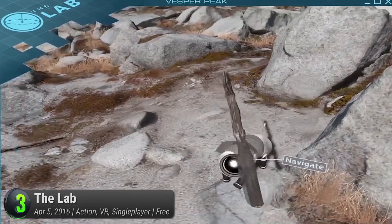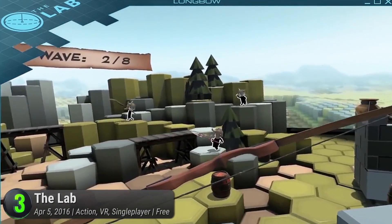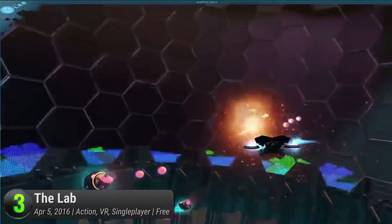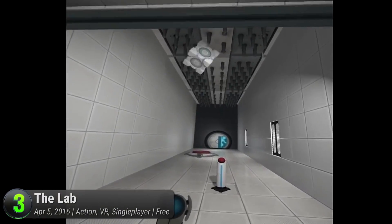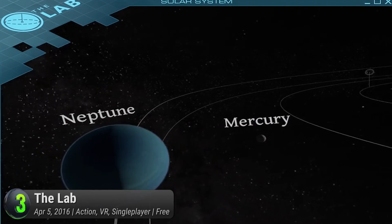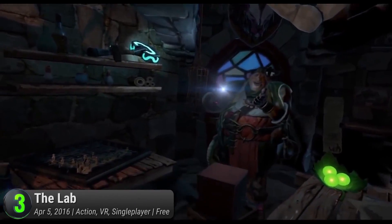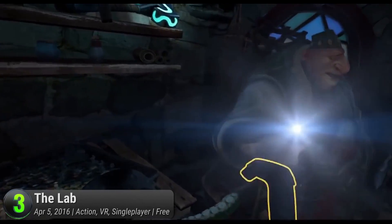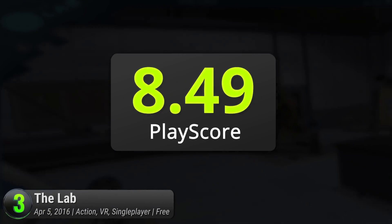Take care of a bionic canine, repair robots, explore human anatomies, defend castles with archery, become a Zortex Ace, unlock secret rooms, and so much more. All the fun and merriment of virtual reality for absolutely free. It's a satisfying sampler that aims to demonstrate the power of the platform. In this world, pretty much everything is a lie, but it's all the better for it. It has a PlayScore of 8.49.